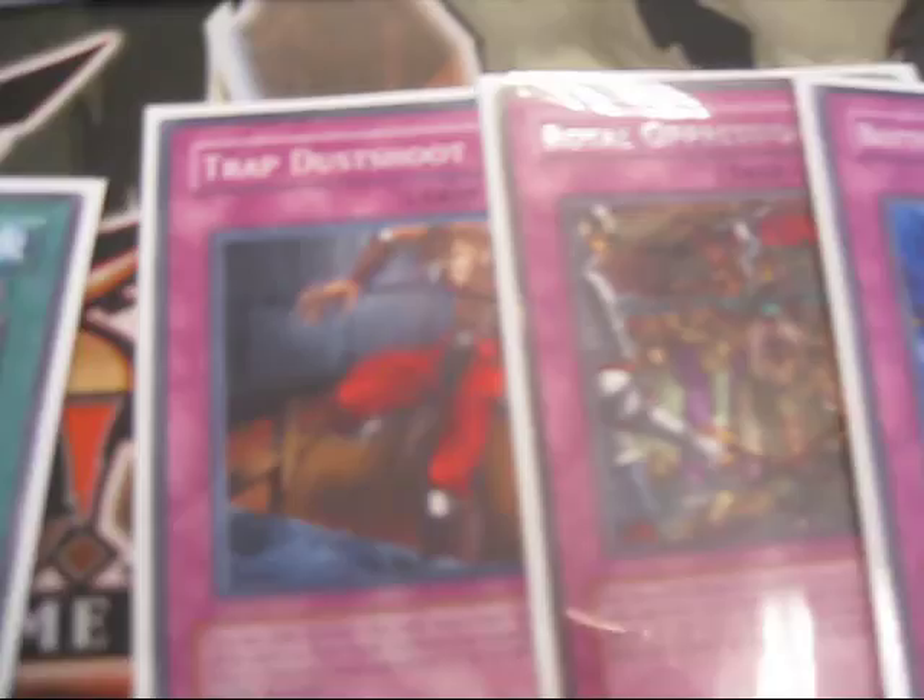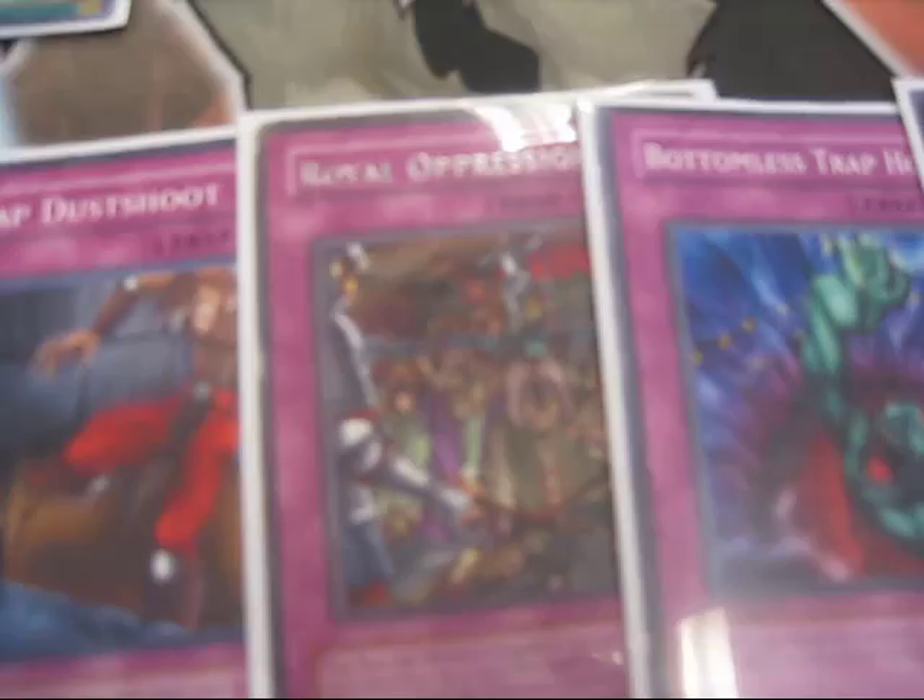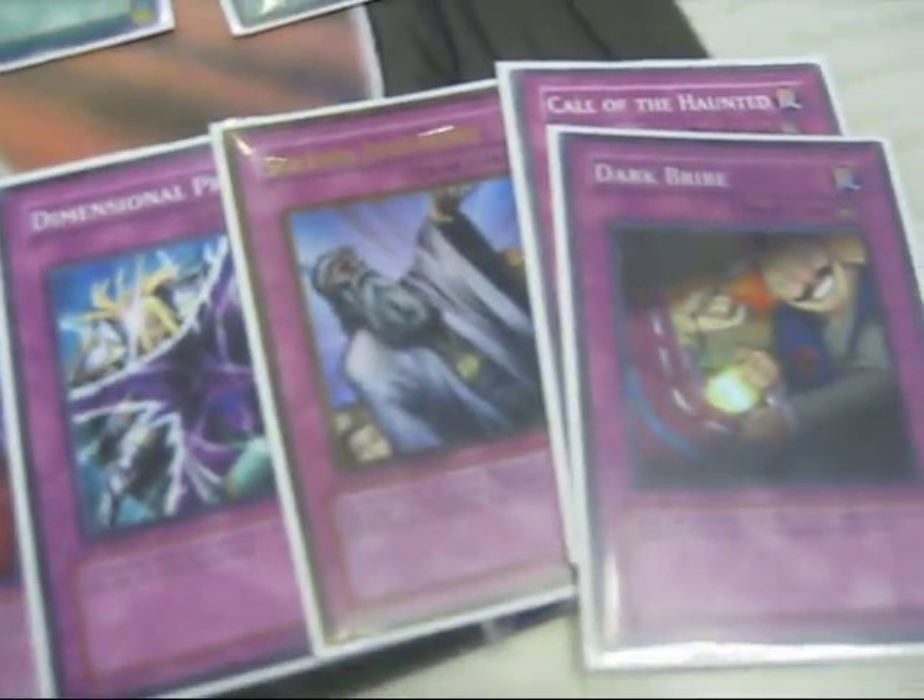3 Cold Wave, Heavy Storm, and Amnesty — kind of basics, staples. Trap Dustshoot — kind of a staple. Royal Oppression — it's just a preference. The only ones he runs are Bottomless Trap Hole — it still works. Dimensional Prison — only one works. Solemn Judgment, Dark Bribe, and Karma Cut.